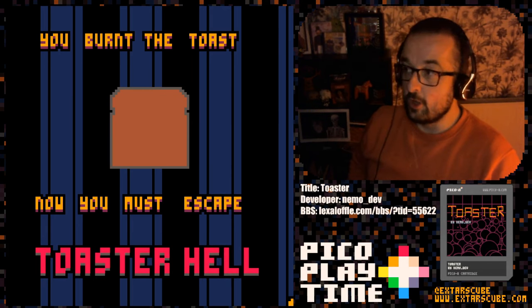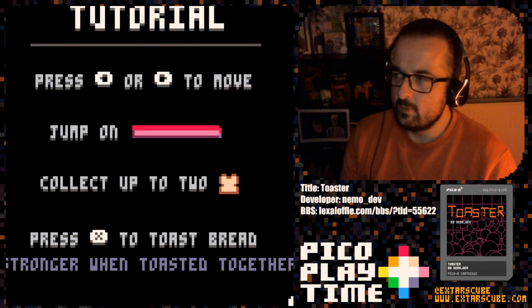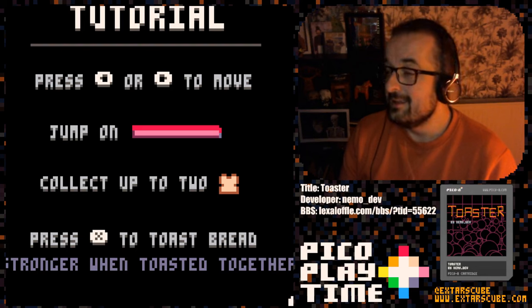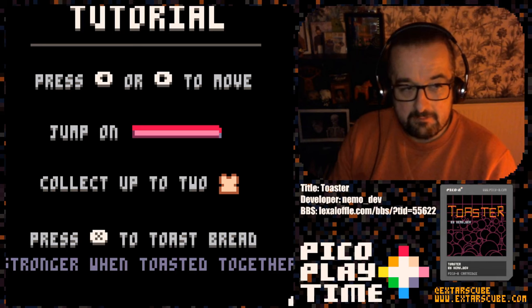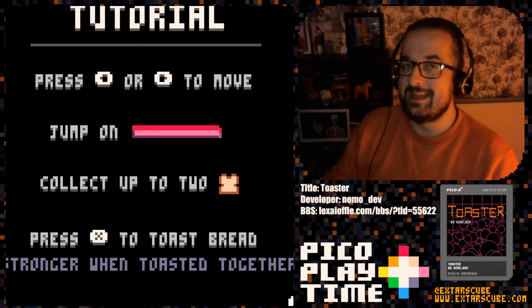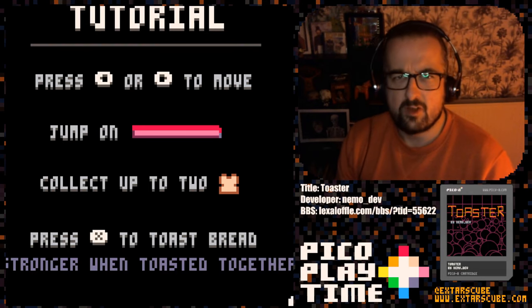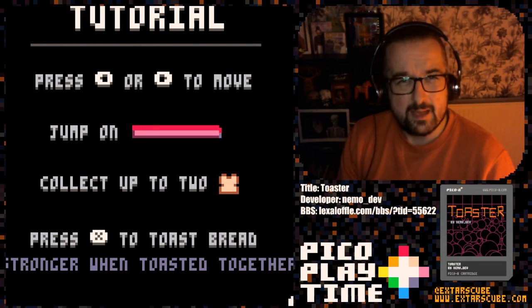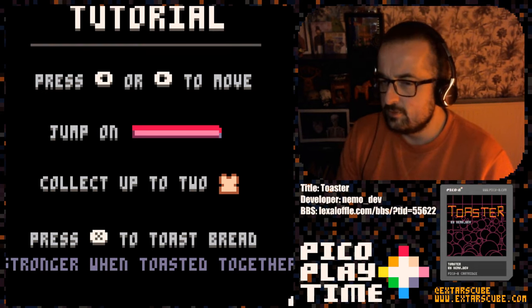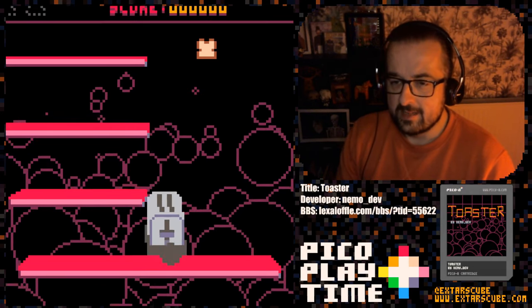Now you must escape toast to hell! But what is this? Okay, tutorial — right. It feels like we're into the main portion of the game now. Sadly, this game isn't just a toasting simulator. For whatever reason, NemoDev decided to tack an entire extra game on at the end of what was a perfectly formed game. So we've got a new game to learn — we can press left or right to move, jump on platforms. I think it might be a platformer. We want to collect up to two bits of toast. Let's press X to toast some bread — 'stronger when toasted together.' There's the theme of the jam, everyone.